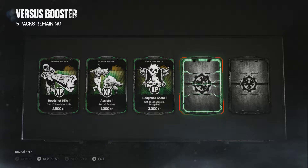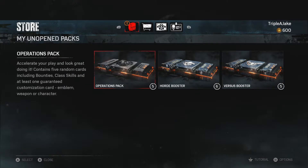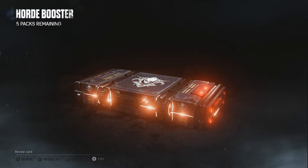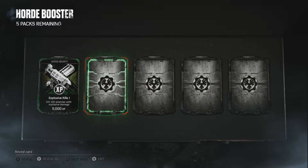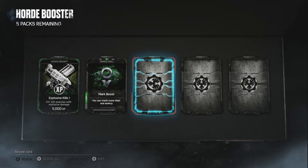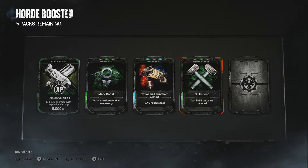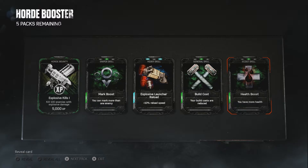Let's try one of these horde boosters and then I'll end the video - I don't want to drag it out too long. From the horde booster I got a sniper skill, mark boost, explosive launcher reload for extra reload speed on my dropshot, a general skill where my build costs are reduced, and a health boost for more health.